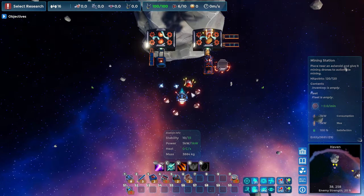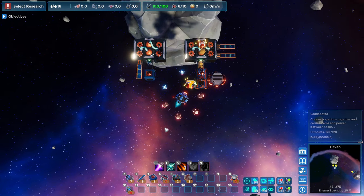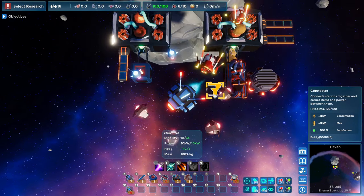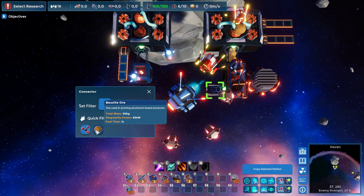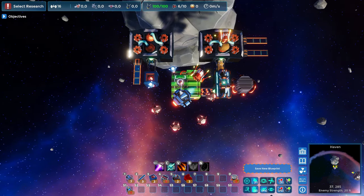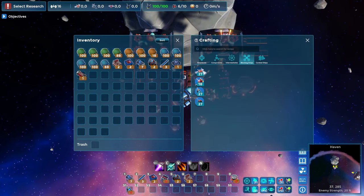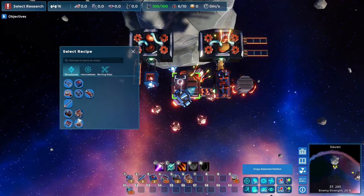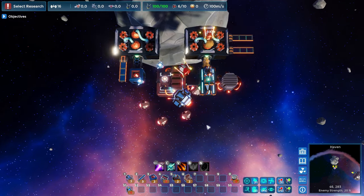Some buildings have stopped working because storage is completely full, so let's move on. Because there are multiple different types of resources in the system, it will automatically ask you what you want to filter. I don't want the bauxite to move through here, but I do want the low density structures to be exported, since I want to start making more complicated things. In order to make the mining drones, we need plasma engines, which we can make over here.